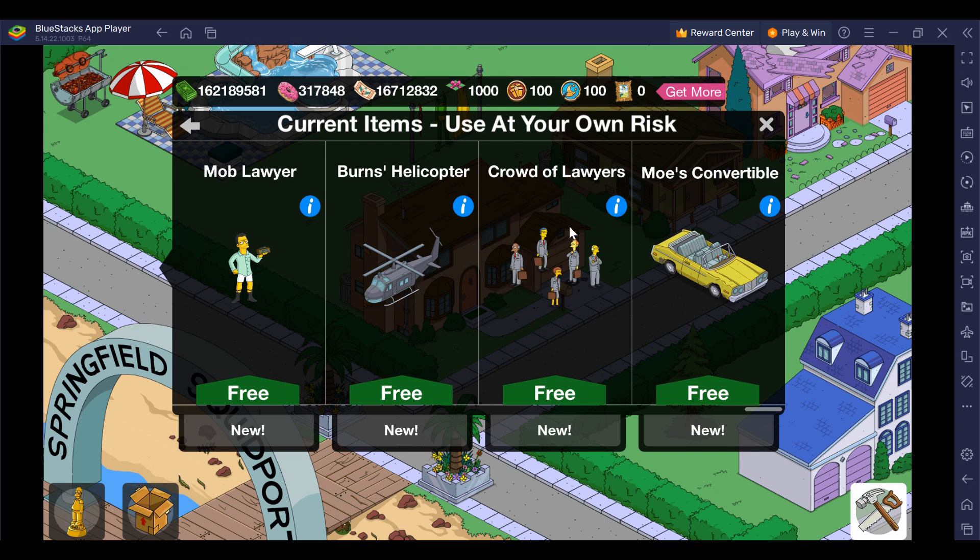The last decoration is Crowd of Lawyers, which is non-unique, meaning you can put as many as you want in your town. Burns' Helicopter is unique, and so is Moe's Convertible. That's it for the content — not too much, but hopefully you get some interesting quests and jobs and tasks associated with it.